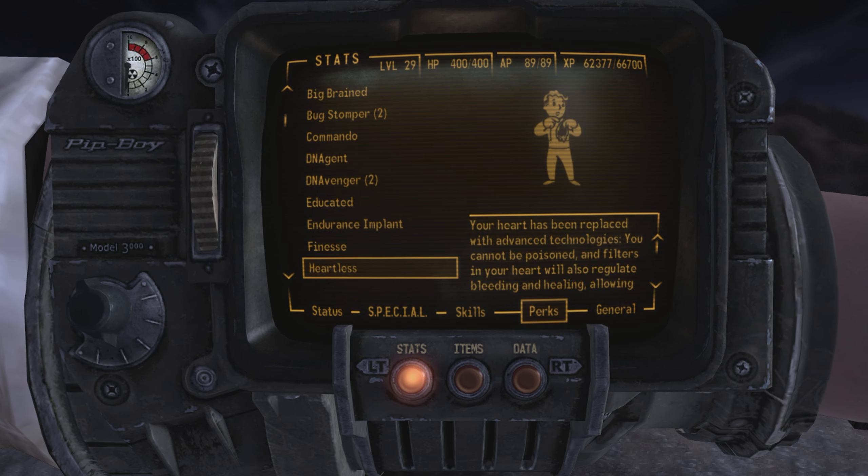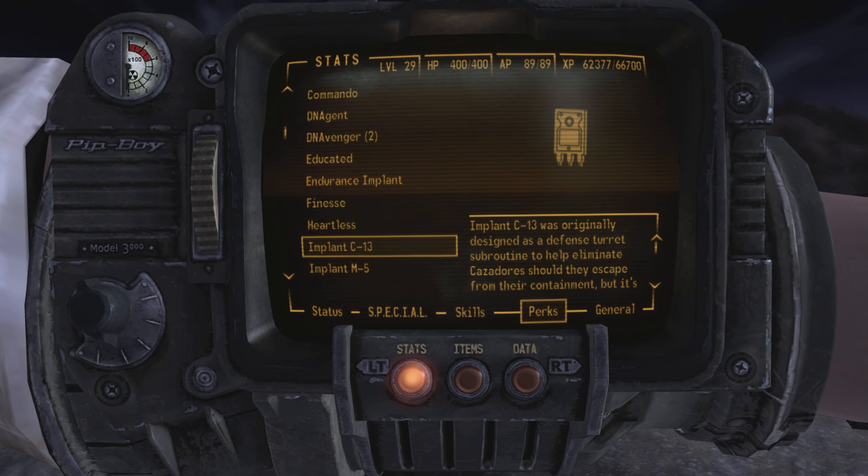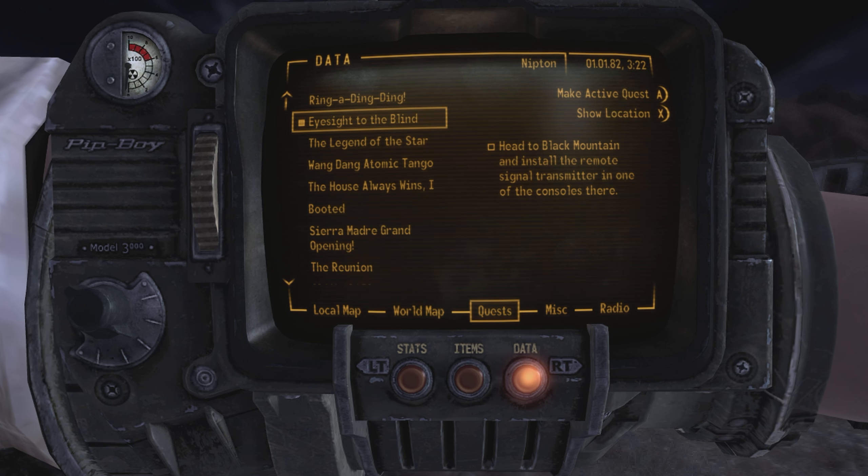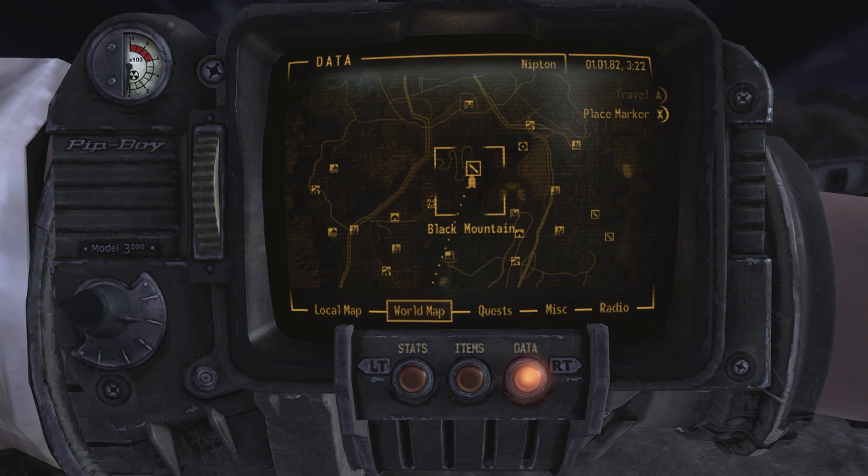Welcome back to Fallout New Vegas. We're back in the Mojave - we finished the Old World Blues DLC last time. We've got Elijah's advanced LAER, our super halo thing, some perks from leveling up to 29, all the cool implants from the DLC - we do more damage to cazadors, we're faster while crouched. We are very sneaky and very quick while being sneaky.